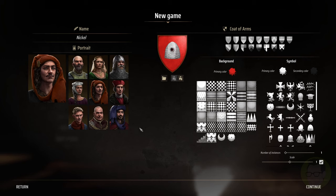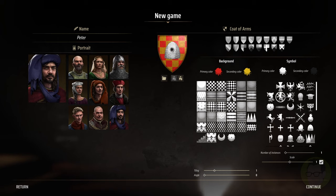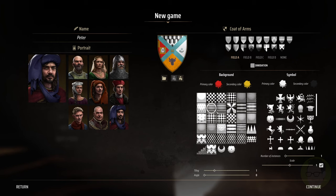We're going to start by creating our character. We can change our name, we can change our portrait - I'm going to go male I think. We can change our coat of arms which I am going to do. You can change all your colors and different coat of arms styles, and you can have three or four different things on it, so there are a lot of options here.